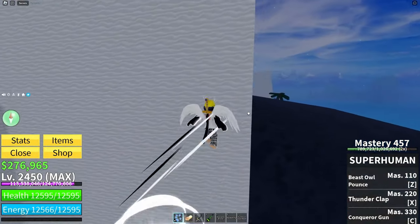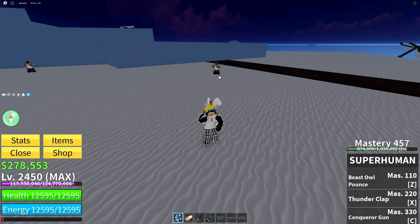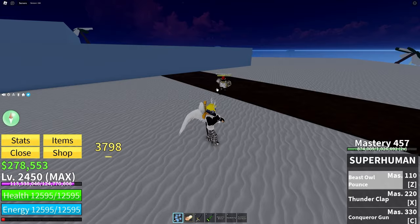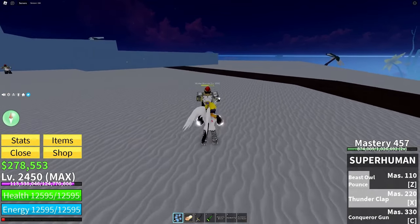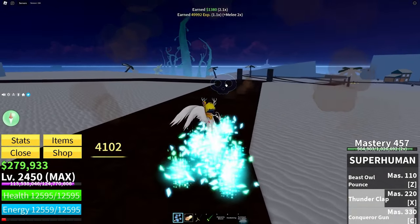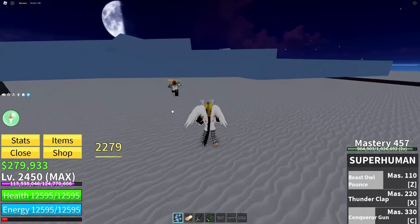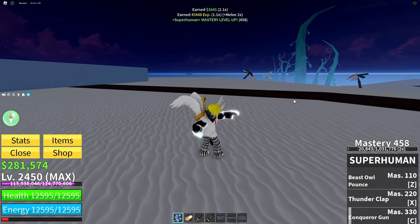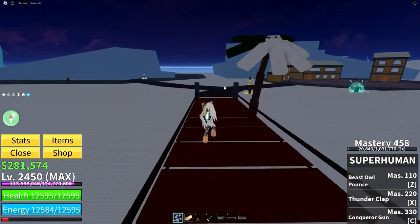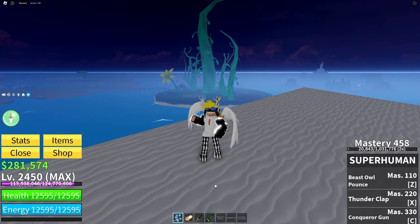Now that you have Superhuman, you actually want to grind it to 400 mastery. Here's the moveset: first we have Beast Owl Pounce which runs into enemies and throws a bunch of punches. Next we have Thunderclap which does 3.7k damage, and then Conqueror's Gun which does 4,000. Melee does about 2,000 damage per hit and the good thing is whenever you click you don't move like other fighting styles, which means you can auto-click. Get your Buddha and start grinding Superhuman to 400 mastery.